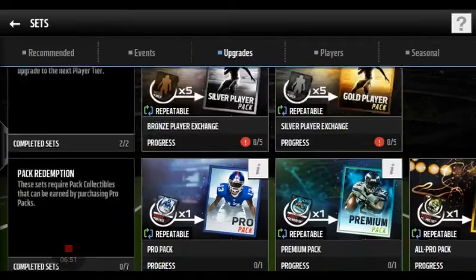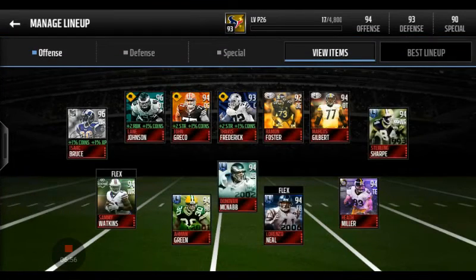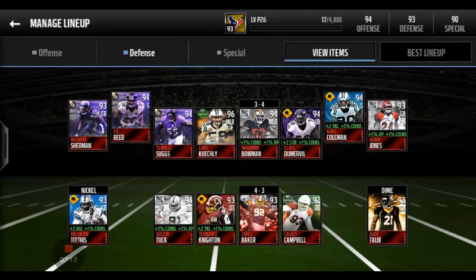You can also do these elite player packs — all of these are good to get your team set high so you can do gauntlet and domination challenges. My team is a 94 right now — not the highest but good enough to beat teams below mine. I've got Isaac Bruce, Sammy Watkins, and a solid defense at 93. I'll get higher once I pick up linebackers and DBs to boost it further.